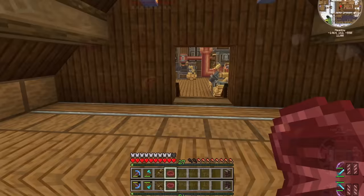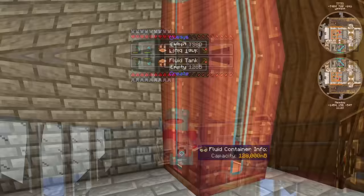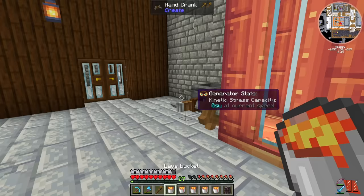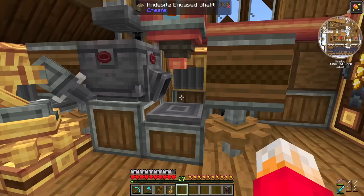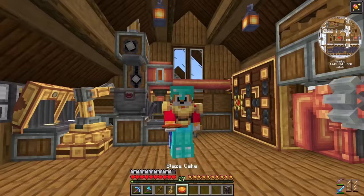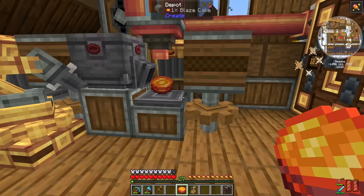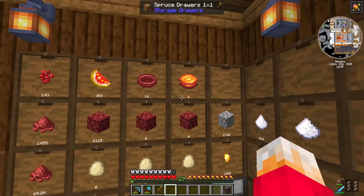I can't believe I didn't get an achievement for that. I can now use a Blaze Cake as the filter for the final mechanical arm. With the arm set to take from there and deposit in there, the whole factory is running. We've already got six Blaze Cakes. In hindsight I probably should have started the lava lake first so it had time to fill up during all the decorating and landscaping, but it'll get there eventually.